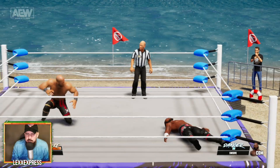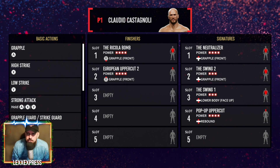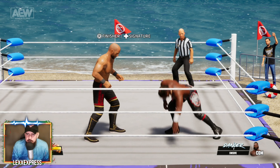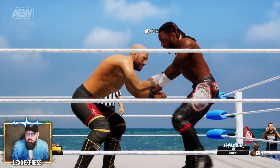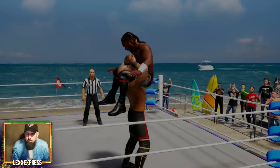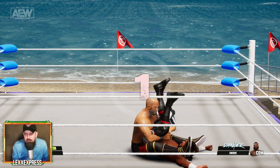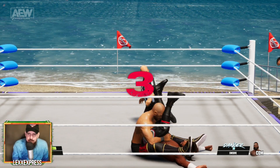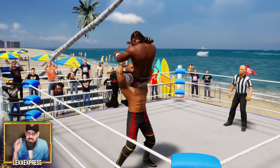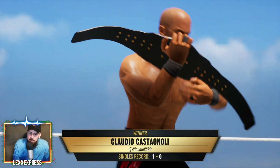For the other finisher you're going to want to just grapple him in the front, so let's get our finisher locked in. Here we go — oh, the Ricola Bomb! Let's pin Swerve and get the victory. Cesaro's walking out as the new champion. For seven dollars you can pick up Claudio Castagnoli. I know I botched the whole video calling him Cesaro — I can't help myself, I love Cesaro. Claudio Castagnoli, whatever you want to call him, it doesn't matter.